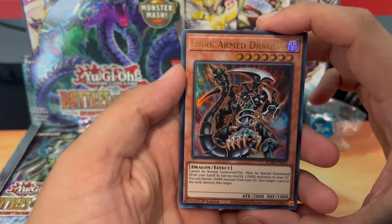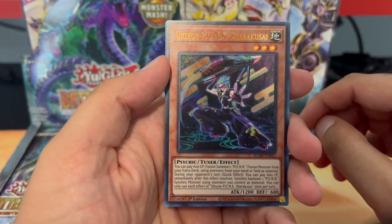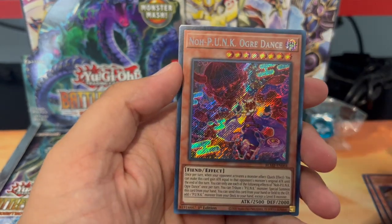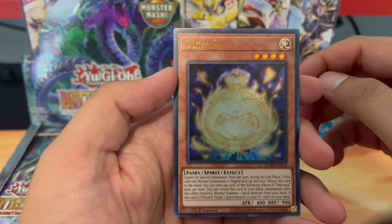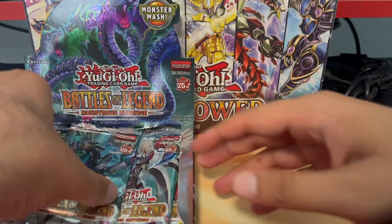Ooh, a Dark Armed Dragon, a Yukiyo Punk Shara Kuze, and a giveaway card — No Punk Over Dance. Also Sakitama and a Lamia.